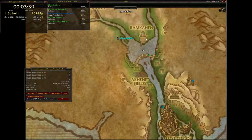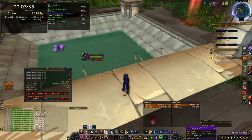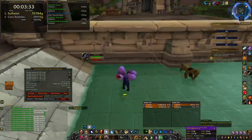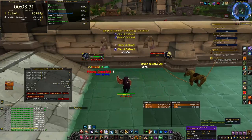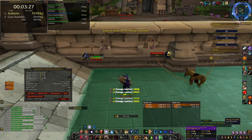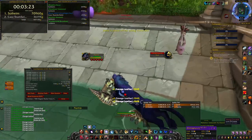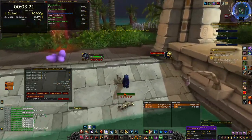You want to go to Uldum, all the way down south where we are right now. You might have to speak to Sid Dormi in Ramkahan to actually turn back time. If you are level 50+, you will be in the BFA version of Uldum, so you'll need to go to Ramkahan and speak to Sid Dormi to go to the Cataclysm version of Uldum.